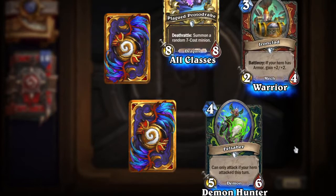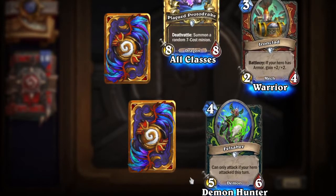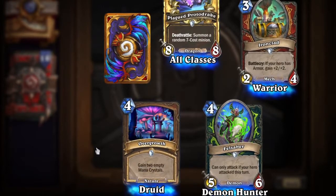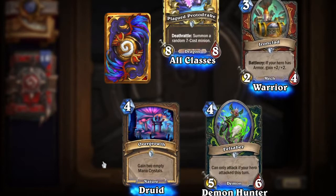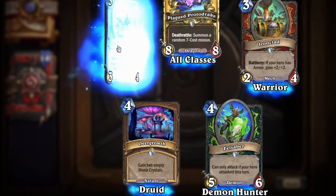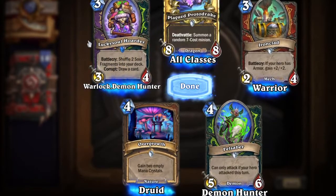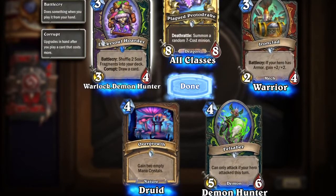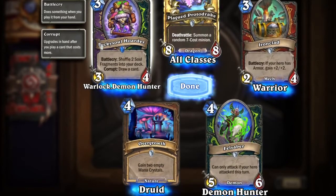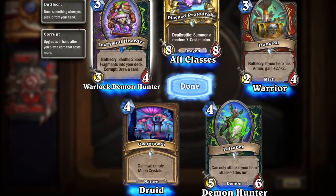Fel Saber can only attack if your hero attacked this turn, and that's for Demon Hunter. Some pretty high stats on a four-cost card, but I guess your Demon Hunter has to have a weapon attached. Overgrowth gains two empty mana crystals for Druid — I think I already have that. And the rare is Lucky Soul Hoarder. Battlecry: shuffle two soul fragments into your deck. Corrupt: draw a card. That's for Warlock and Demon Hunter — a three-cost rare. Pretty good stats. I love his little face, he's really cute.